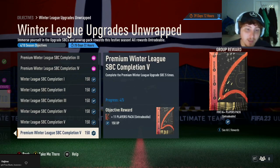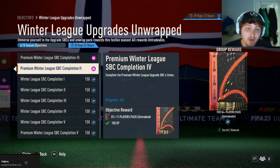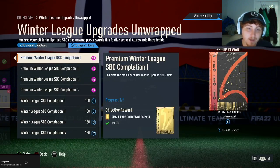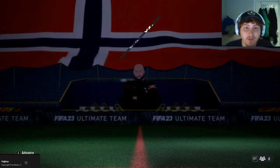The fifth completion gets you an 81-plus by 11, number four is also an 81-plus by 11, as is number three. Number two is a prime gold players pack, which is super good, and a small rare gold players pack for the first completion. So let's get one of those 81-plus by 11s opened.